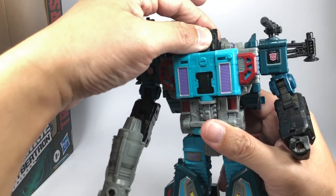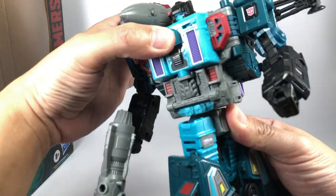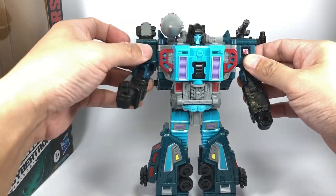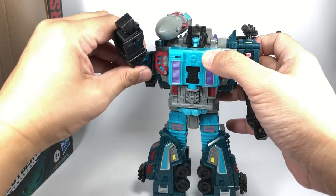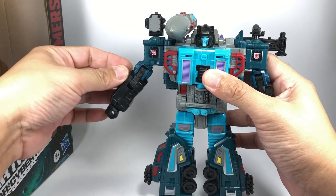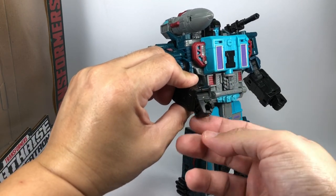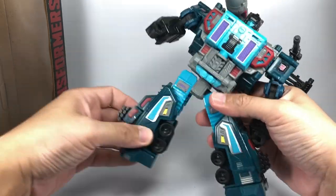I actually thought it was a headmaster — that's how good this head sculpt is. In terms of articulation, he's got a ball-jointed neck and a fantastic waist swivel. I didn't expect a waist swivel, honestly — I thought because of the transformation there would be none. He's got a swivel joint for the shoulder, though it's a little bit on the low side. There's another hinge on his shoulder that allows you to move the arms in and out. He's got a bicep swivel, double-hinge elbow, wrist articulation with both a wrist swivel and a hinge wrist due to transformation. The hips are ball-hinge joints and can do the splits, forward and backward.